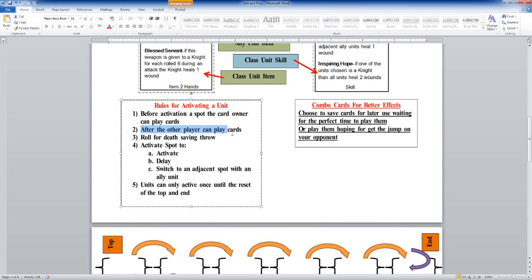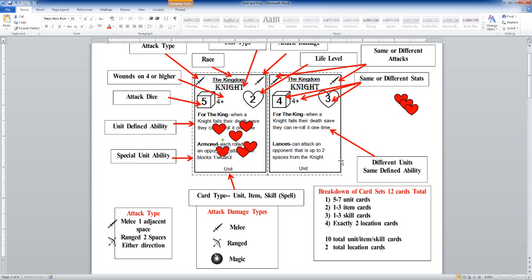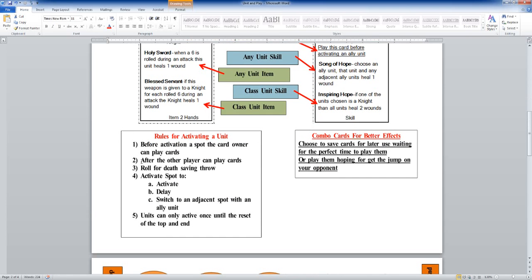After that, the other player can play cards. Maybe my opponent has a card that says 'deal damage to an enemy equal to the number of wounds it has' — well, my knight has three wounds, so if he plays that card on me I would get three more wounds. After all the cards have been played, the first thing that's going to happen before you can activate a spot is you're going to roll for a death saving throw.